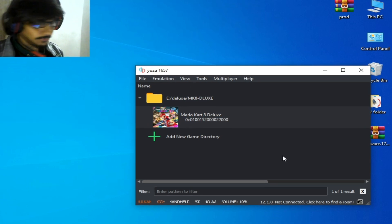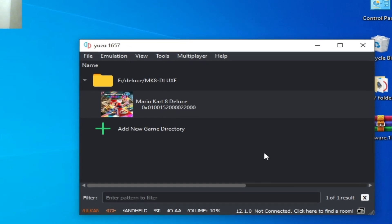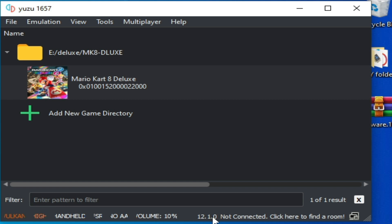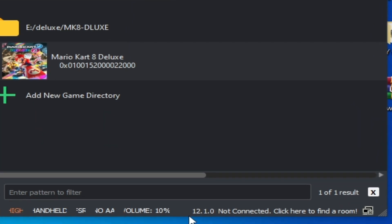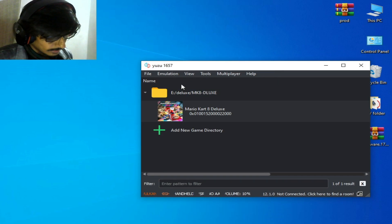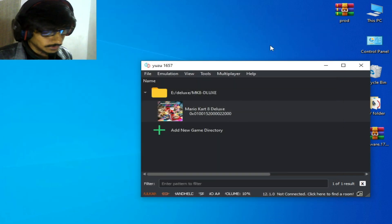If you want to see your already installed firmware files in your Yuzu emulator, you can see them from here. I am using firmware files at 12.1.0. So I go to File and open the Yuzu folder.